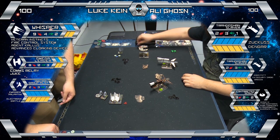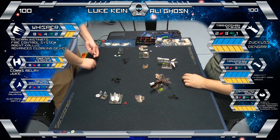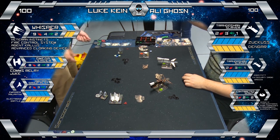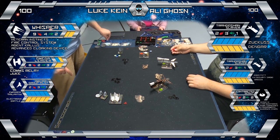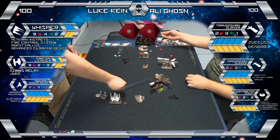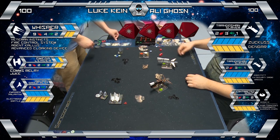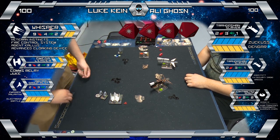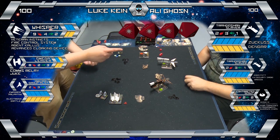You weren't worried when you essentially lost half a ship in one roll? No, shields are nothing, they just disappear. You've got shields for days. As long as I kill stuff before I lose things, I'm happy. So your plan is to attrition out the Whisper, take some damage but deal some back? That's right — that's why it takes such durable ships, because hopefully they just suffer some shields and then dish an even bigger attack in response.